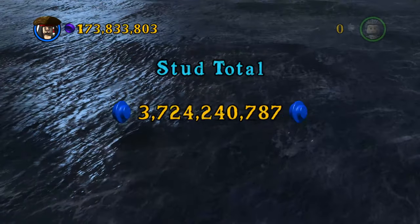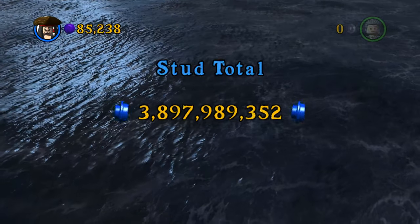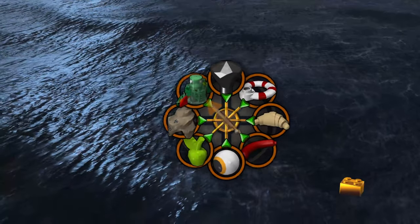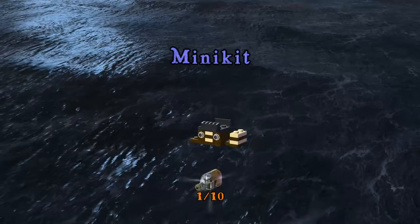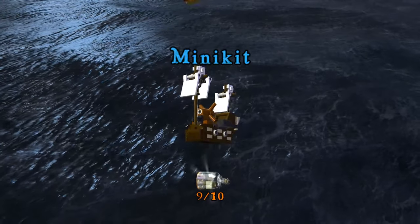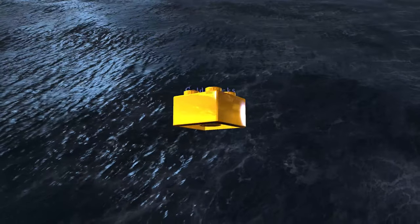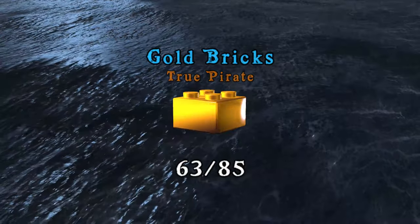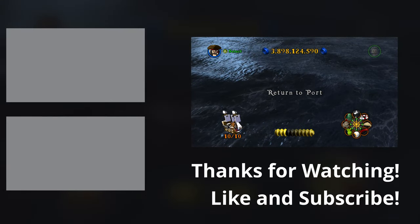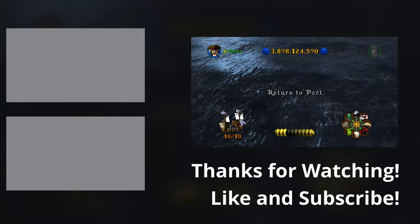I think we're about 297 million — 294 million, so we're pretty close. We're going to have over 3.897 billion studs. We have all five clams. That's the sixth, the seventh, and the eighth items there for the compass. And for the minikit, we have all 10 pieces. Let's see what ship we get. That looks like Beckett's ship. So 50,000 more studs to complete the third movie. True Pirate, compass, and the minikit — that's 65 of 85 done. And that's going to end it right there, guys. I appreciate y'all so much for watching. Do not forget to like, subscribe, and comment. Maybe check out the links in the description below, and I will see you all next time.